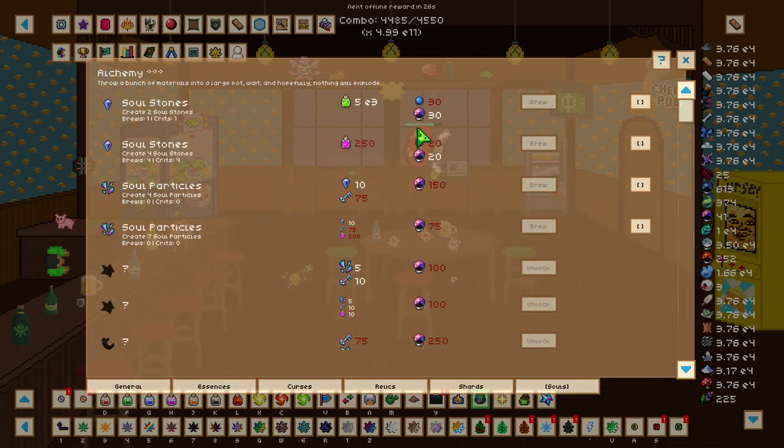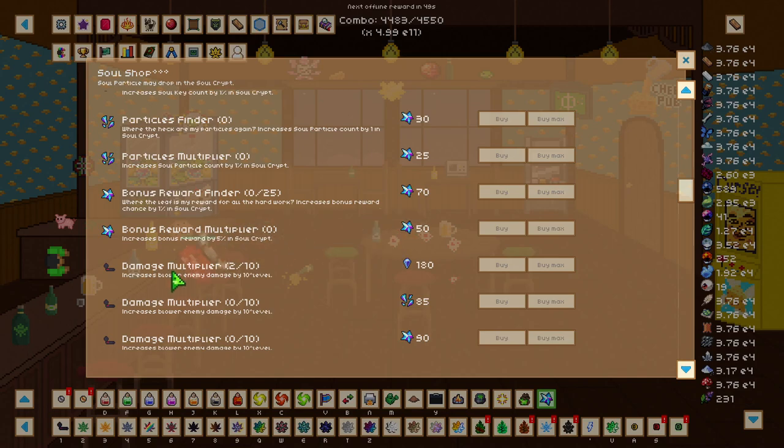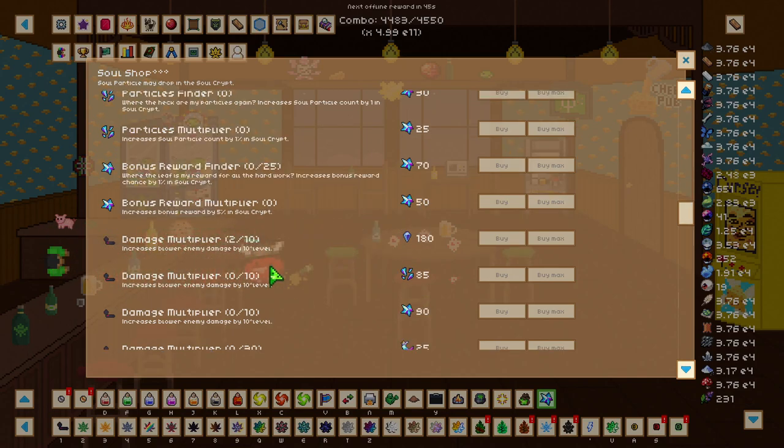From those soul stones I went to the brewing and converted raw soul stones and iridescent essence, combined with ball of ascension juice, to create more soul stones. Because I had a pretty high brew multiplier from all my coal leaves and high grit, I only needed two brews to get 10x damage each time. I then went to the soul shop and bought two upgrades in the damage multiplier - each one increases blow enemy damage by 10x.